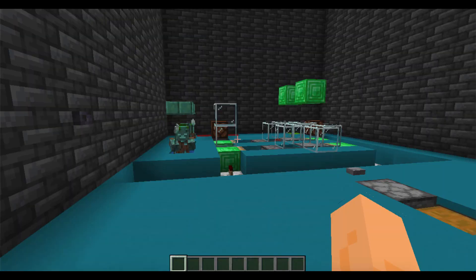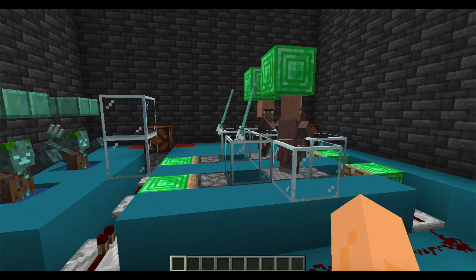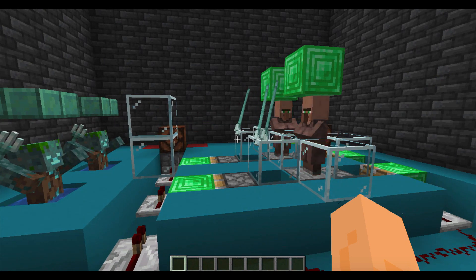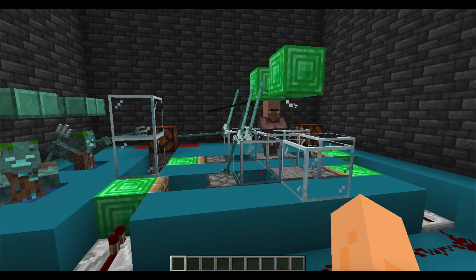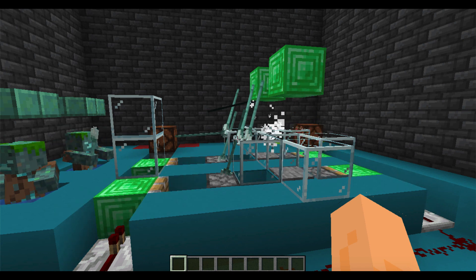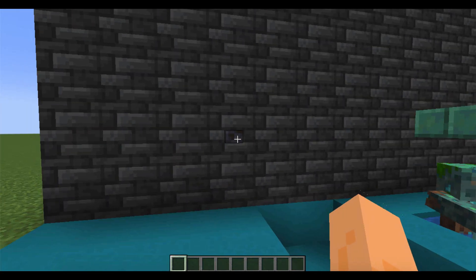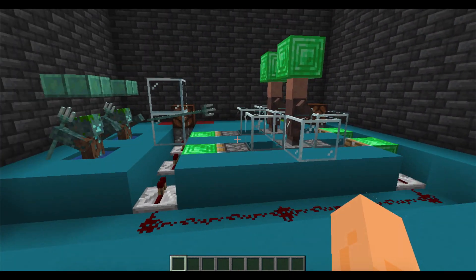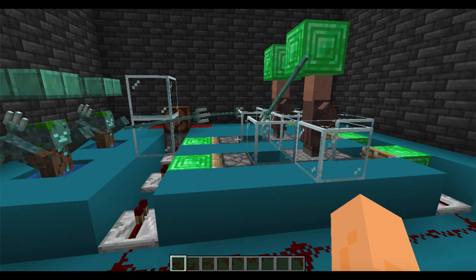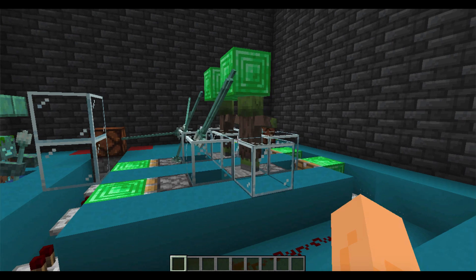The Minecraft mechanic we're going to use to approximate the Erdős-Borwein constant is the conversion of villagers into zombie villagers. When a Drowned attacks a villager, there's a 50% chance that it gets converted to a zombie villager if you're playing on normal difficulty. Here the Drowned killed both of the villagers, but we could do this again. And we'll see that 50% of the time the villagers will turn into zombie villagers.